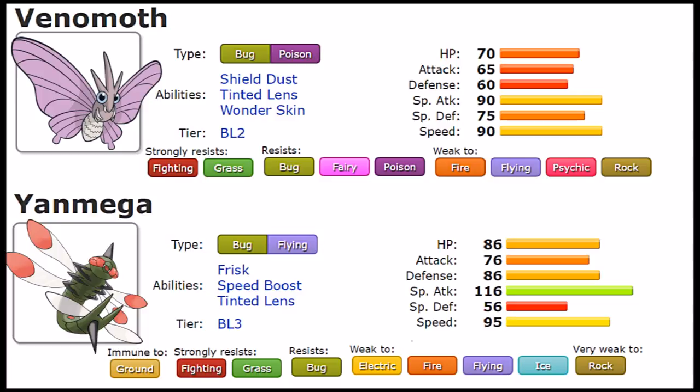Since both Pokemon will mostly use Tinted Lens for heavy damage output, being able to utilize Speed Boost makes Yanmega more desirable in that elite sweeping situation. Venomoth's abilities are very good and suited to specific situations, but Yanmega's abilities are easier to use and more versatile overall. That said, a Pokemon is only as strong as its move pool, so let's talk about that.